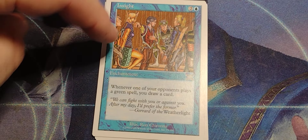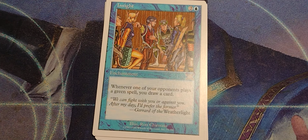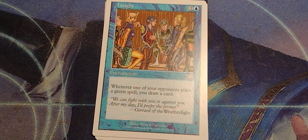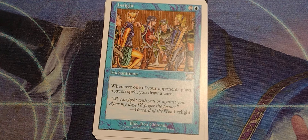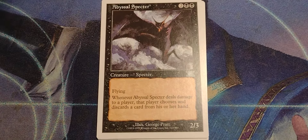Insight. It's Gerrard — one of the poster children for Magic: The Gathering back in the late 90s when they started making a coherent story. He was captain of the original Weatherlight. He died. He's dead now. 2 and a blue enchantment. Whenever one of your opponents plays a green spell, you draw a card. Back in the day, they had Magic Bullets.